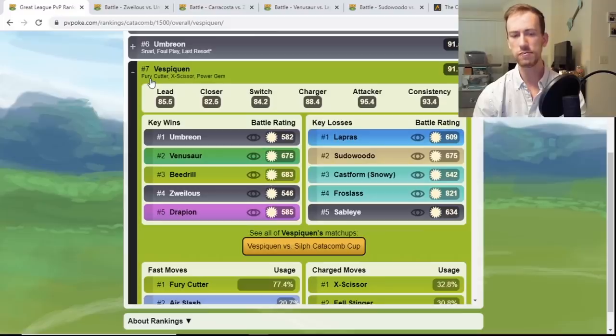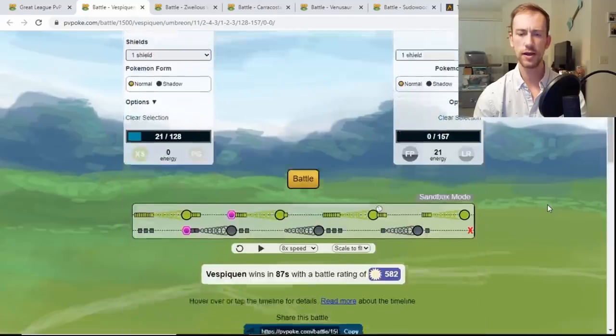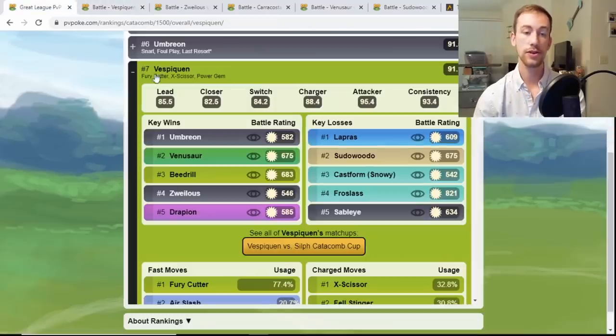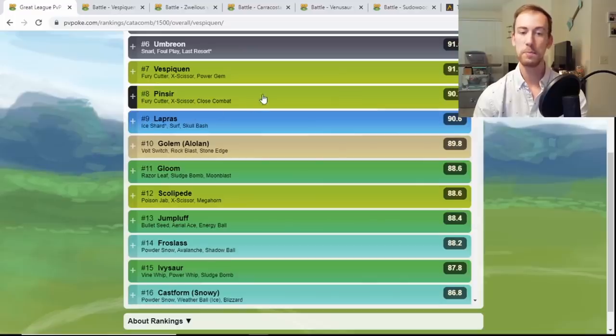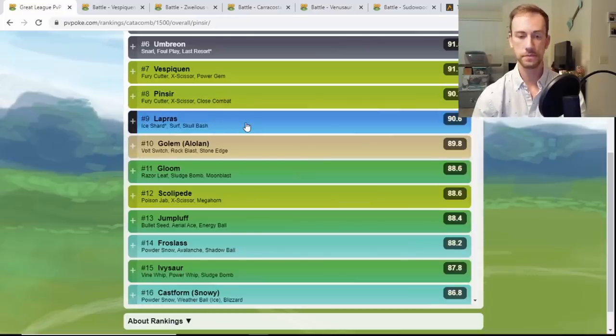Vespiquen is getting some play here — Fury Cutter is the preferred fast move for really good energy generation, and X-Scissor and Power Gem are the recommended charge moves. You're going to beat Umbreon in all shielding scenarios with Bug type damage — a very consistent win. Pinsir is in here too with Fury Cutter, X-Scissor, and Close Combat. The Close Combat nuke is going to be nice for Sudowoodo and Lapras. Pinsir is rated very highly here.